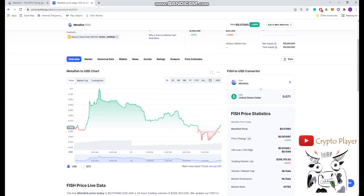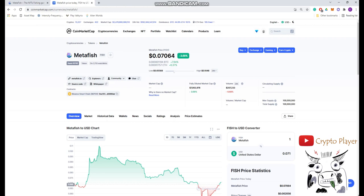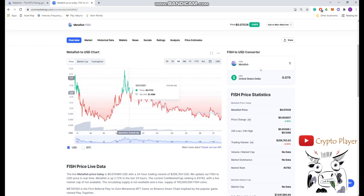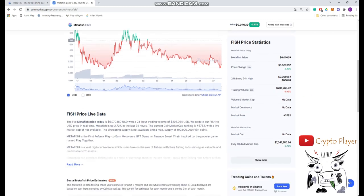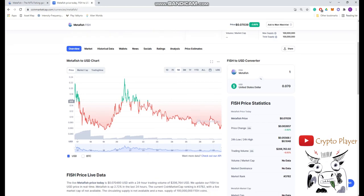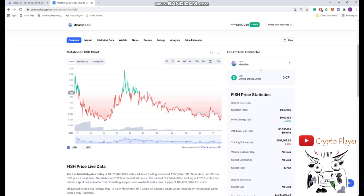We're going to look into this MetaFish game. There's a Fish token on CoinMarketCap — the price is around 0.07 but it fluctuates a lot during the day. It goes up to 0.1, 0.12, down to 0.05, almost every day. The price went up to 0.22 and then down to around 0.05. It's fluctuating a lot, but you have a chance to buy from the bottom and wait to sell at 0.1 or 0.2.